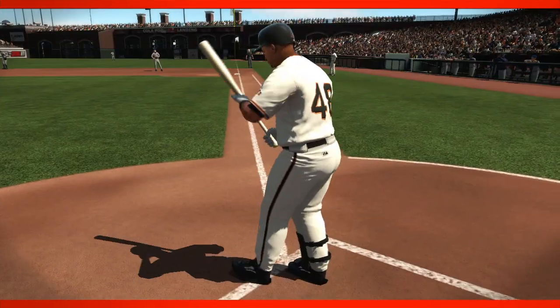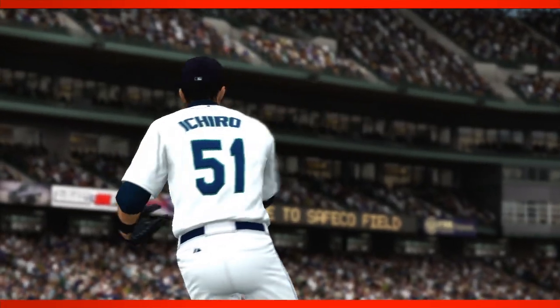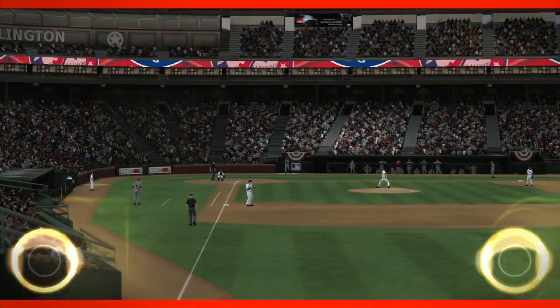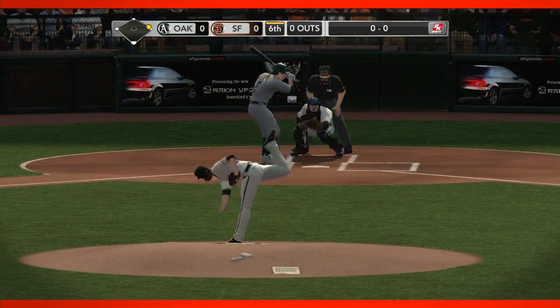Something that 2K has always done a great job of is capturing the signature style of players and teams, and we took that up to another level this year. All new player models to fit the varying body types of each player. The facial animations have been redone. Even when you first boot up the game, per ballpark, the camera used when you're pitching matches the local broadcast of that team, so all those little things came together for the complete signature package this year.